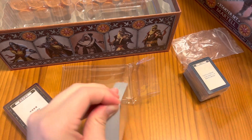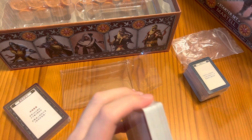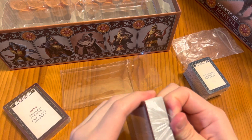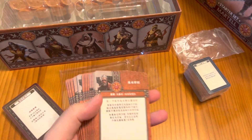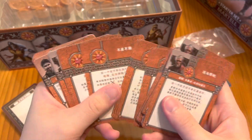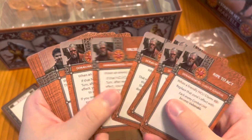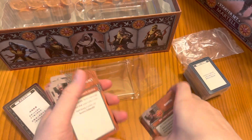Let me tear open this card pack — this should contain the tactics deck. I won't be looking at the cards in detail because you can find all of this information on the War Council app. Here are the Chinese cards, and here we go with the English tactics deck for Doran, and here's the Red Viper Oberyn as well as the basic deck.